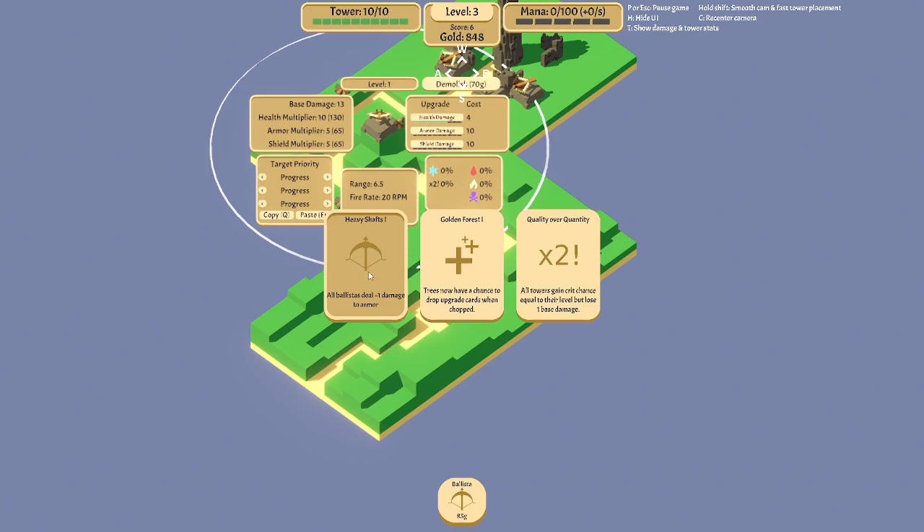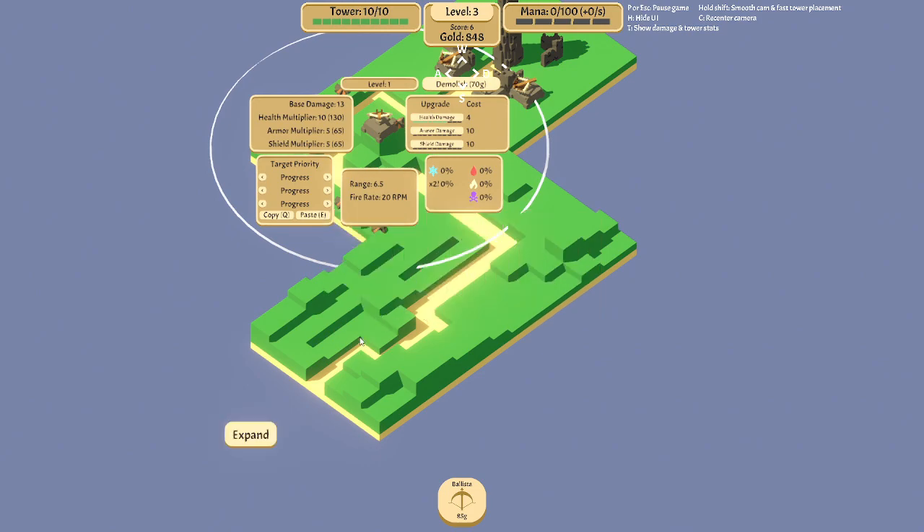Trees now have a chance to drop upgrade cards when chopped? What? I don't know this one. Let's just give the ball plus the armor, I guess.